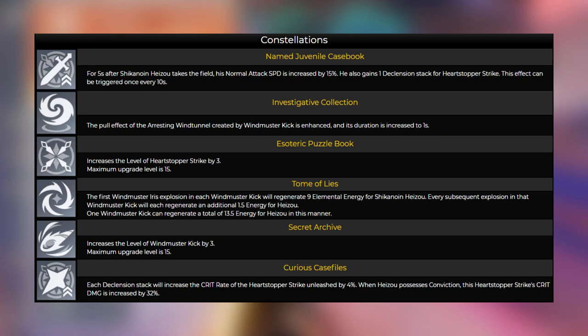C2 is whatever — you can deal without it. I don't think it would be that big a difference whether you have C2 or not, but it's something to think about. C3 gives an increase in talent level for your Heartstopper ability, which is your E skill. C4 is where it gets interesting — when his explosion, the second hit of his ultimate, goes off, you regenerate 9 elemental energy back, which is really, really good. I love when energy is given back to the character, just like how Venti does it. Every explosion in that master kick will also regenerate an additional 1.5 energy, so this will help Heizo not need as much energy recharge — you'd only need around 120%, and C4 covers the rest.